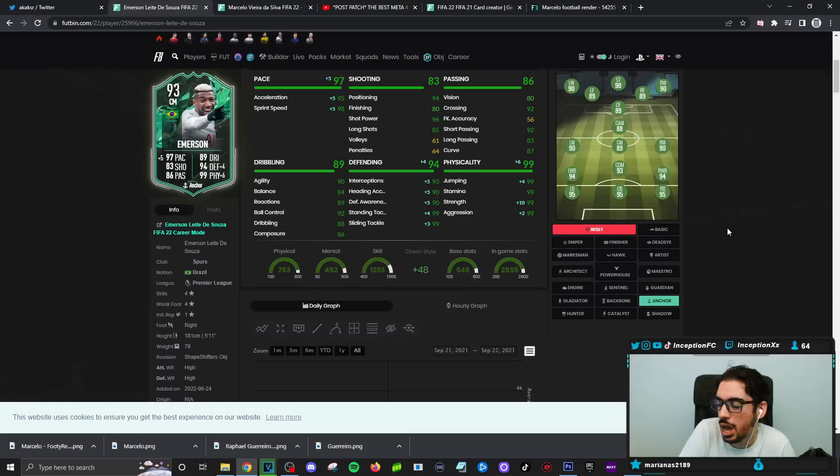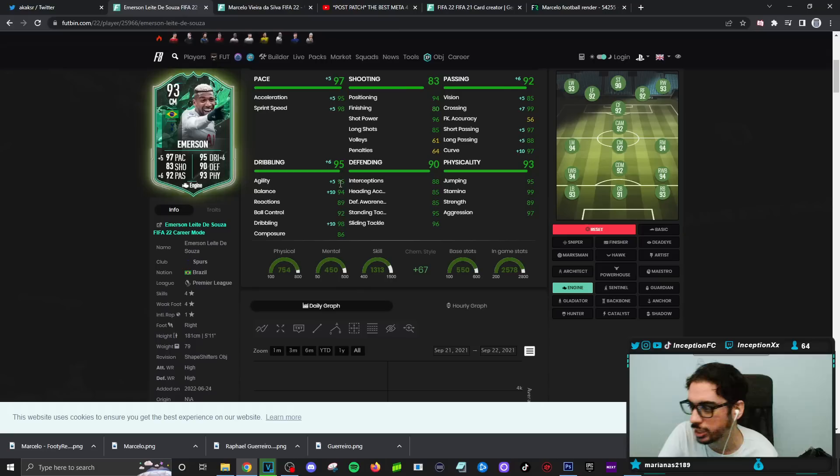I might still give him a shadow because he has no pace in this game, which is kind of crazy. For shooting, he has 96 shot power with 80 finishing, but the shot power is there, which is very important, like I mentioned in the Spinazzola review. Base card stats for passing as a player I would mainly use as a CDM is decent. In the right mid area, like the way Spurs plays in real life as a right wing back, the engine chemistry style will be boosting the passing, dribbling, and pace.